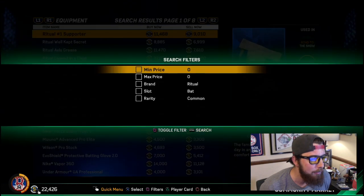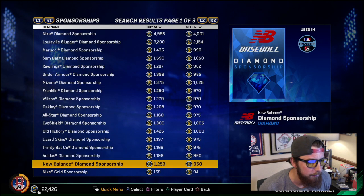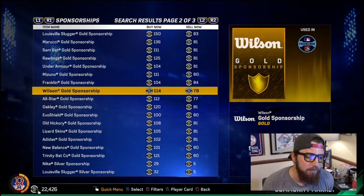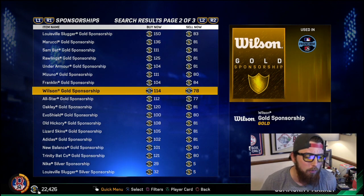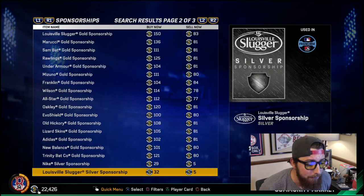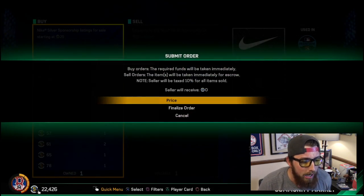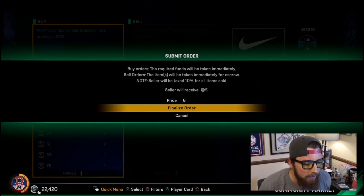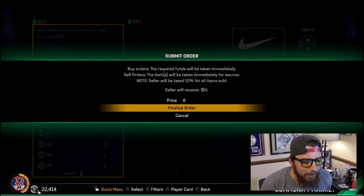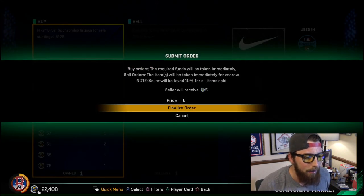It's 25 stubs for silvers, 100 for golds, and 1,000 for diamonds — so obviously diamonds are better. But you'll be amazed. Let me show you gold sponsorships: for 78 stubs, if you got that for 78 stubs you could quick-sell for 100 — that's 22 stubs profit. Not a lot, but they add up. Same with silvers at 5 stubs. What I'd do is go create a buy order, buy it for 6 stubs, finalize order, do another one. You do this until your inventory is maxed out — I usually do three or four per brand.